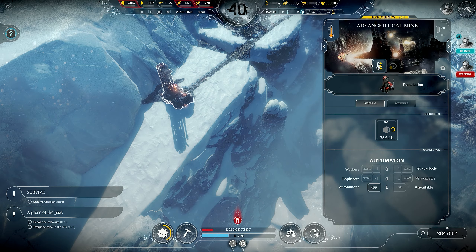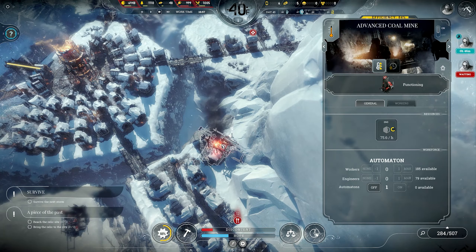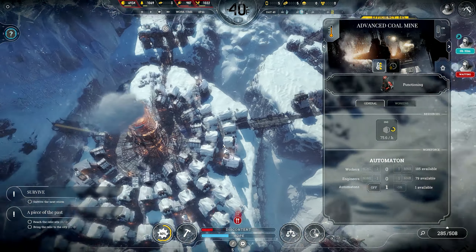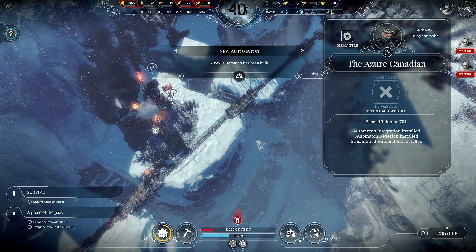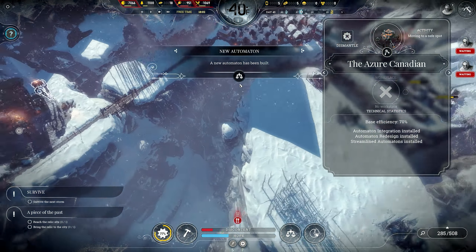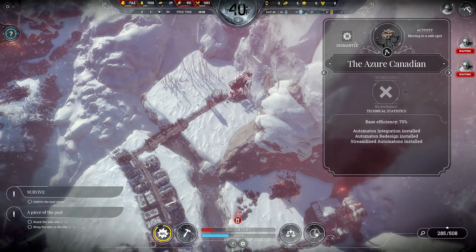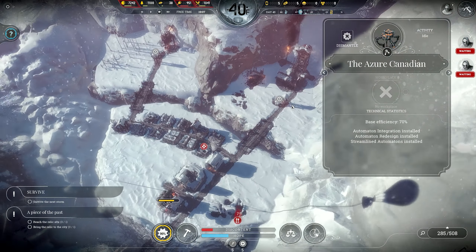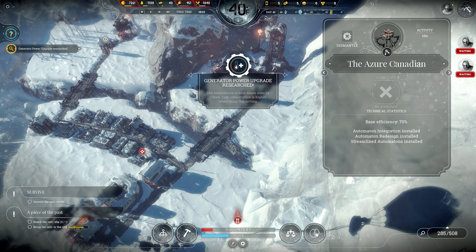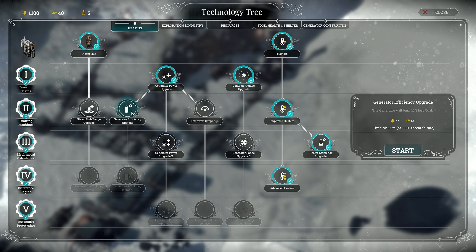Automaton power please — they're churning these things out. Generator power upgrade efficiency — burns less coal, that could be good. Factory steam hubs — maybe I'll save up for the archive.